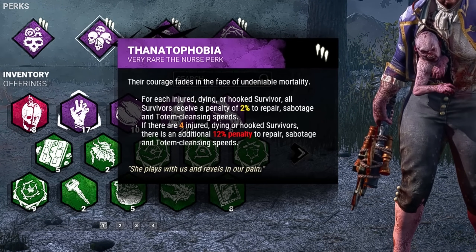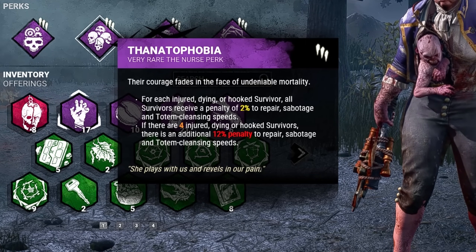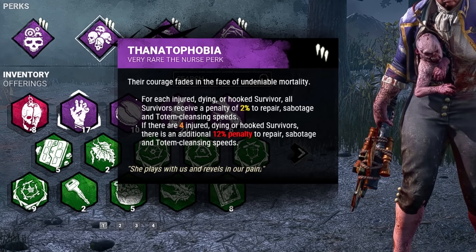Second, we're going to be running Thanatophobia. For each injured, dying, or hooked survivor, all survivors will receive a 2% penalty to repair, sabotage, and totem cleansing speeds. And if all 4 survivors are afflicted, there will be an additional 12% penalty.